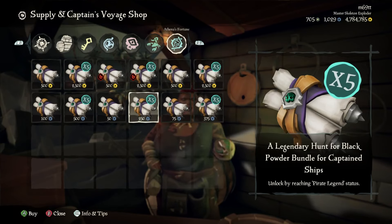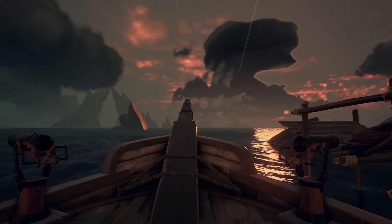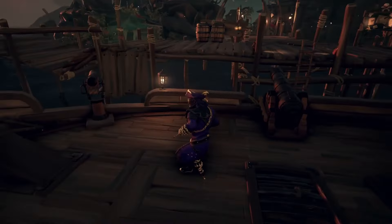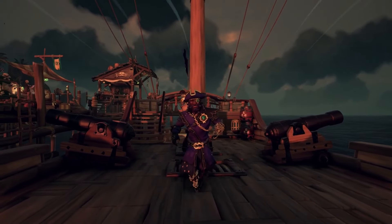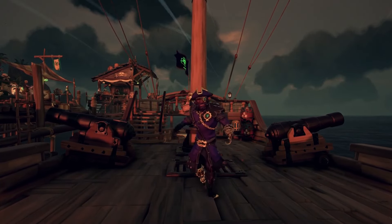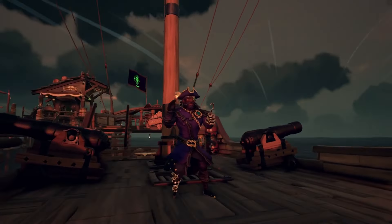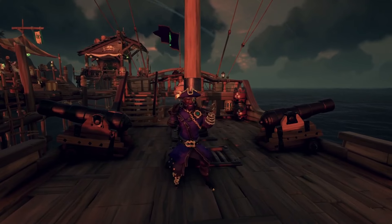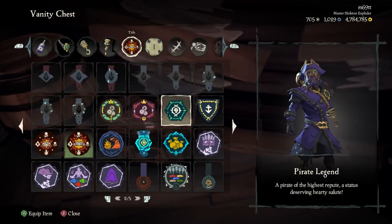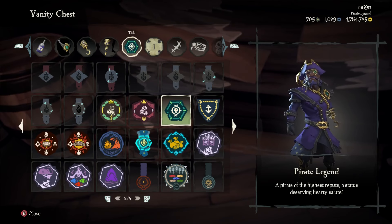When you become Pirate Legend, you also unlock the Legendary clothing set for free — a jacket, hat, eye patch, peg leg, hook, gloves, and boots — just by reaching the milestone, no cost required. You also get the Pirate Legend title for free in your vanity chest under titles, with no extra requirements beyond becoming Pirate Legend.